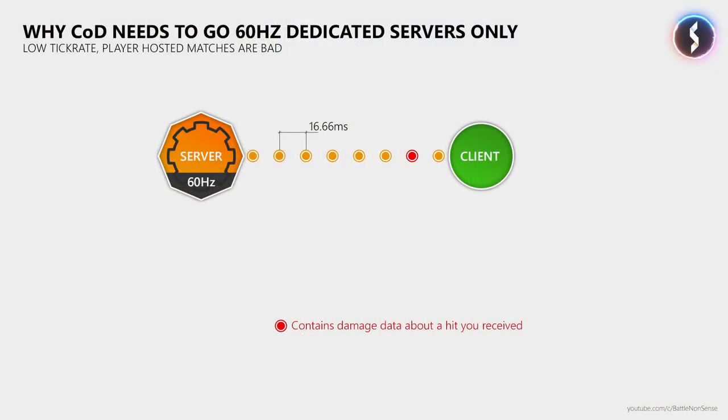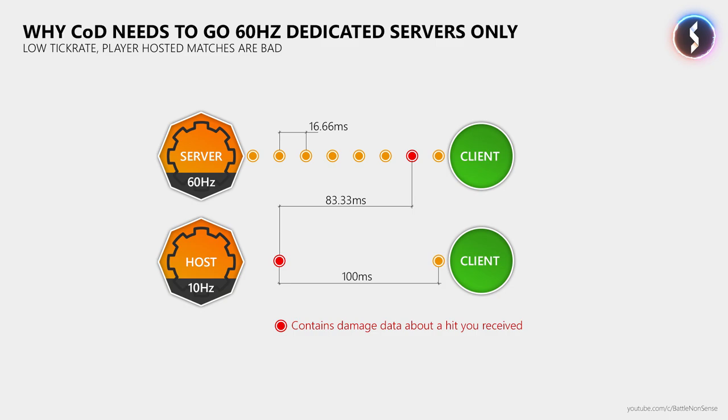Now how about the tick rate? While games like CSGO, Battlefield, Overwatch, or even free to play games like Quake Champions use a tick rate of at least 60Hz, Call of Duty remains stuck at 20Hz on dedicated servers and 10Hz for client hosted matches, as I could show you in my netcode analysis for Infinite Warfare and Modern Warfare Remastered. So why is that a problem? When a game uses tick and update rates of 60Hz, the server sends 60 updates per second to your PC or console. Compared to the 10Hz that Infinite Warfare uses for client hosted matches, this means that a 60Hz game offers up to 83ms less delay, and occasional packet loss is less of an issue as well.